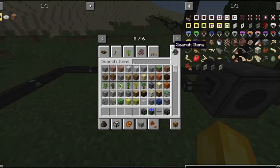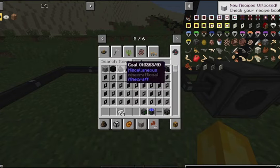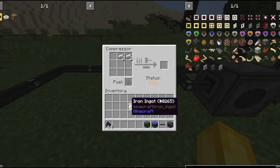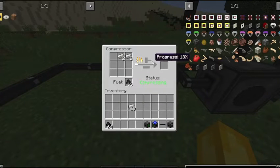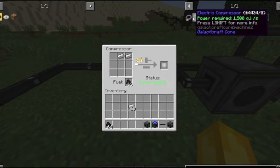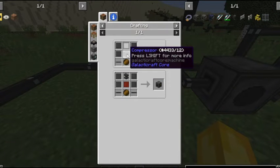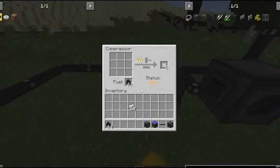Then you have your compressor, which is what you need to make the steel. I would recommend getting the electric version so you can use it with your other machines. The electric compressor is made with two aluminum wires, four compressed steel, compressed tin, the normal compressor, and an advanced wafer.